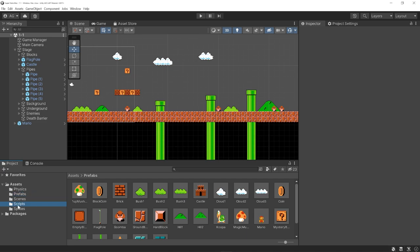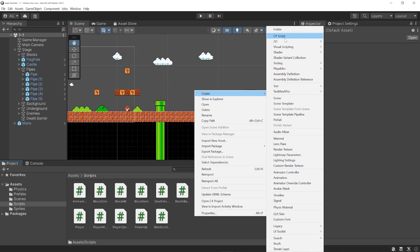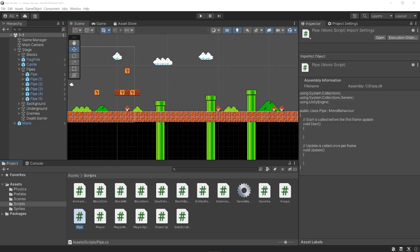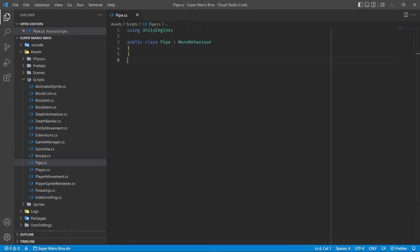Let's start writing our pipe script to actually animate Mario entering and exiting the pipe. Let's create a new C# script — I'll just call this Pipe. I'm going to delete the boilerplate Unity provides and start fresh. The first thing we want to do is detect when Mario is actually standing within that little trigger zone we added. We can add the function OnTriggerStay2D. We use OnTriggerStay rather than OnTriggerEnter because once Mario is standing in that trigger zone we need to check for input, and we don't know which frame you'll press it. OnTriggerStay gets called every single frame while you're in the zone.